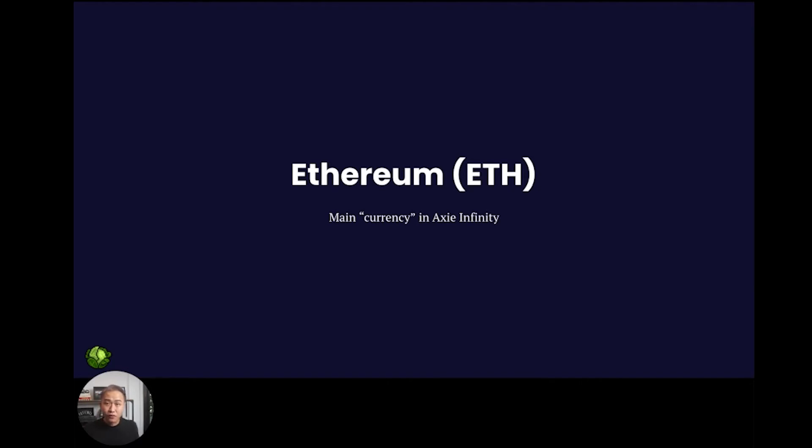Ethereum, or ETH for short, is the ultimate currency in the game of Axie Infinity. You can purchase it from a crypto exchange using a credit card or bank transfer. We use Binance at Sell Adventures, so if you don't have an exchange account yet, you're going to need one. I've left a link to sign up to a Binance account in the description below so you know you've got the right website.